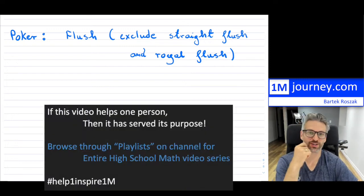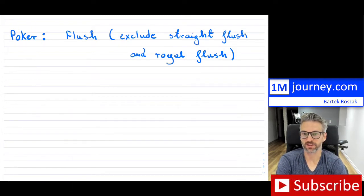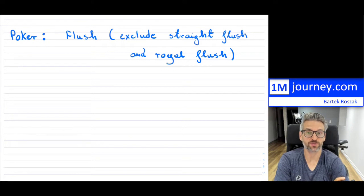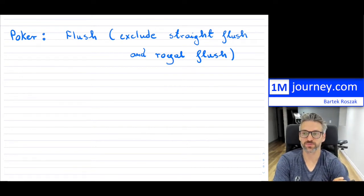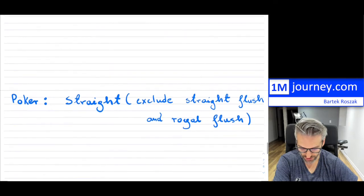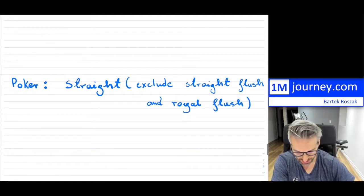Welcome back. This is a continuation on the poker side. So 52 cards — if you're dealt five cards, what are the number of combinations that we would be able to count? In this video, I'm going to talk about how many flushes there are, excluding the straight flush and the royal flush. For the straight flush and the royal flush, I'll put up a link above. The other hand I'll cover is the straight, again excluding the straight flush and the royal flush.